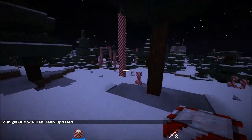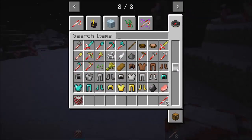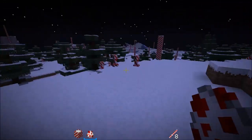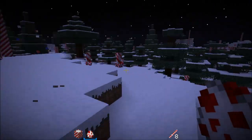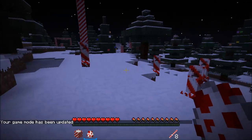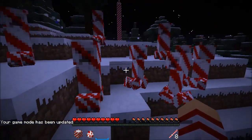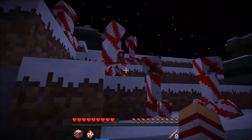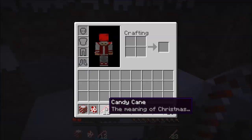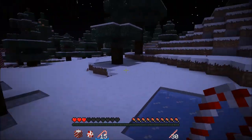Back in creative — as you may have noticed, there are these creepers all over the place. I'll spawn a candy creeper. They look like this and spawn naturally in this dimension. What's special about them is they're not ordinary creepers — they're coming after me! When they explode, they don't do that much damage, but they will explode candy canes or peppermint sticks. They have a chance of dropping candy canes or peppermint sticks when they explode.